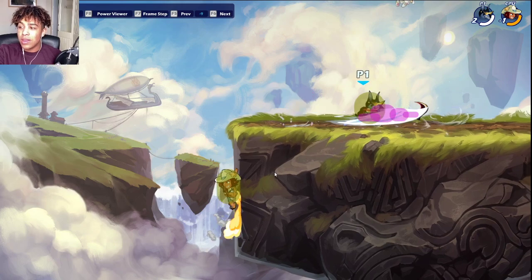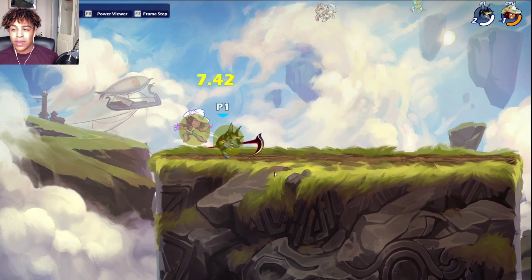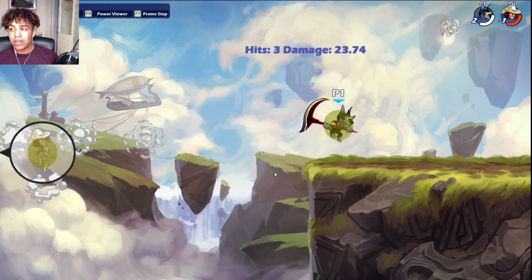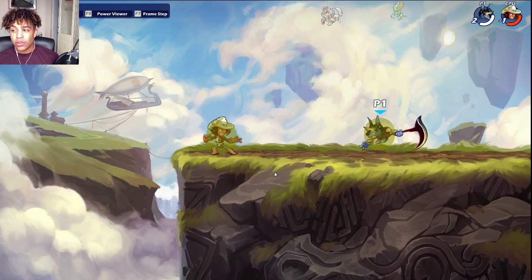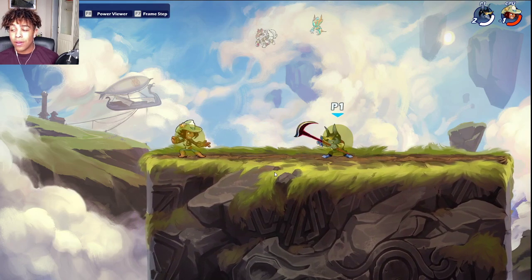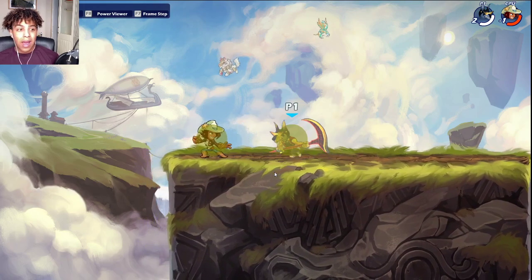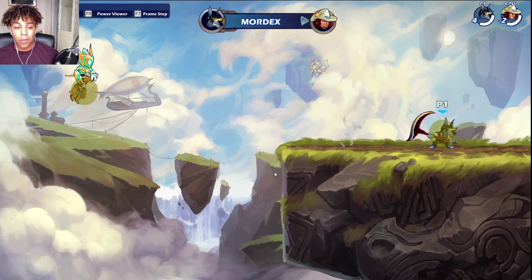The down SIG is a bit more niche — the hitbox isn't the best — but I'll go through something you can do with it. This move, which I call the fadeaway, is surprisingly good. You catch a lot of dodges with it because you kind of step back and then scoot forward, hitting where you were. It's a very good SIG with good niche uses. You can swing it forward or back depending on whether you hold forward or back — it's that easy.